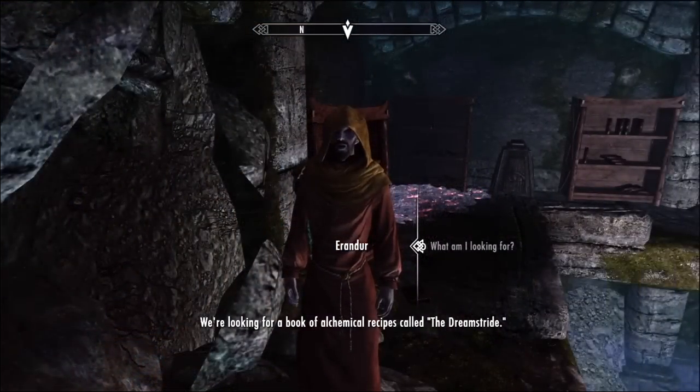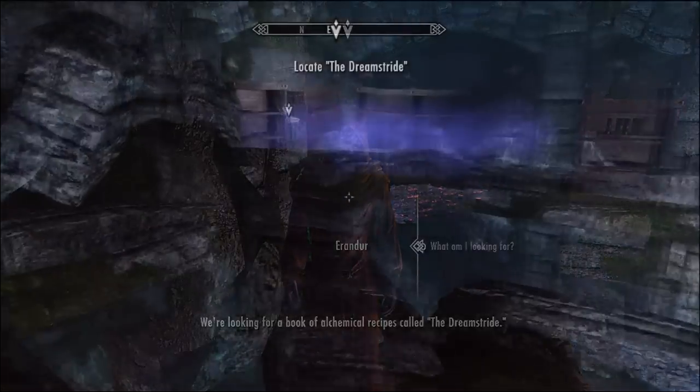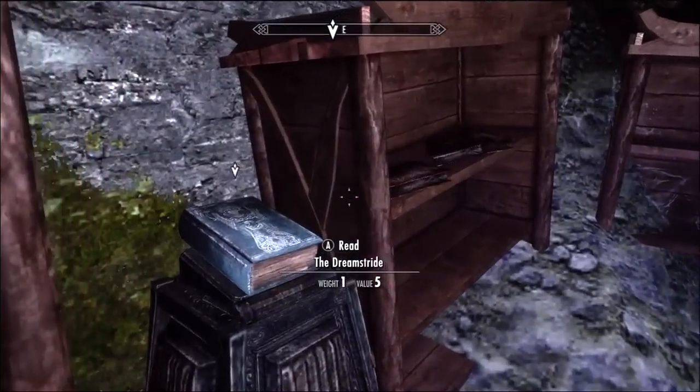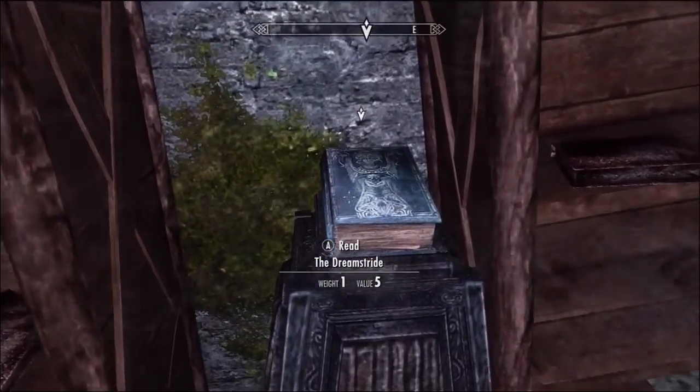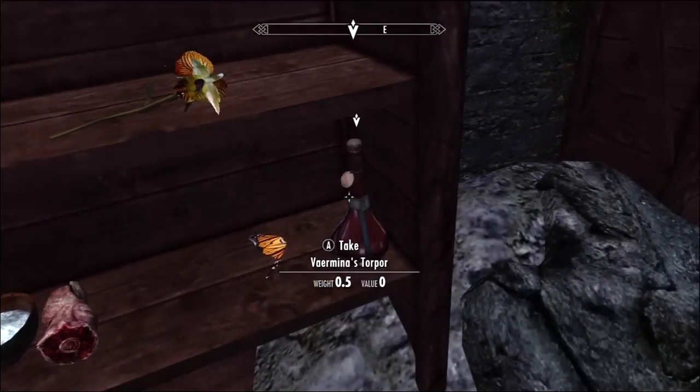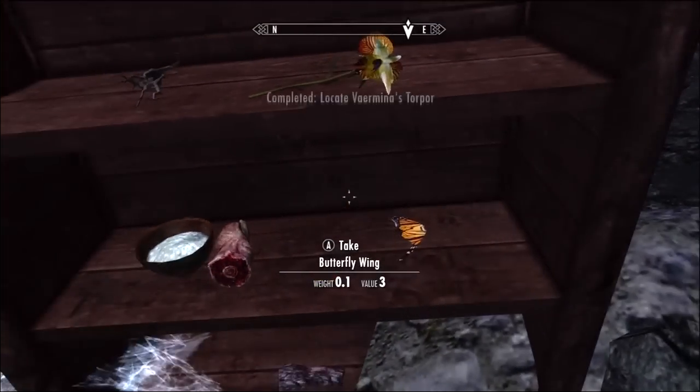Once you get inside, he'll use his magic to open up a secret door that you couldn't otherwise pass without starting this quest, and he will run you through the entire place gathering minor ingredients, one of which is a book known as the Dreamstride. It's not that hard to find — it's quest marked and it's on a pedestal.